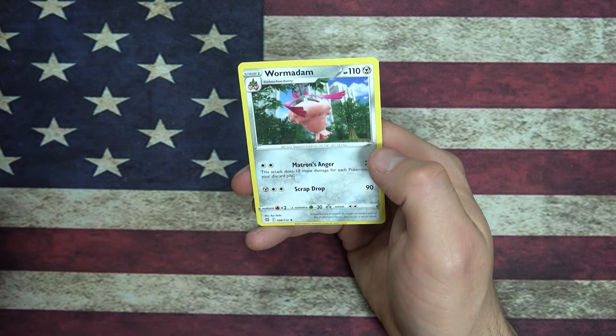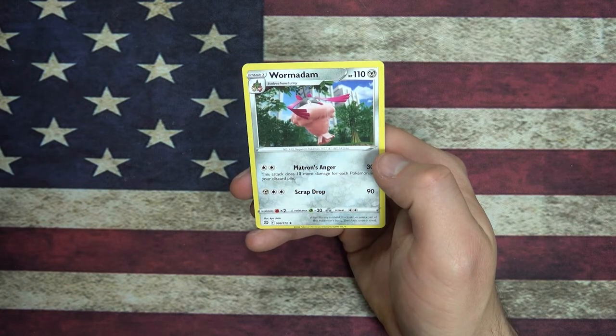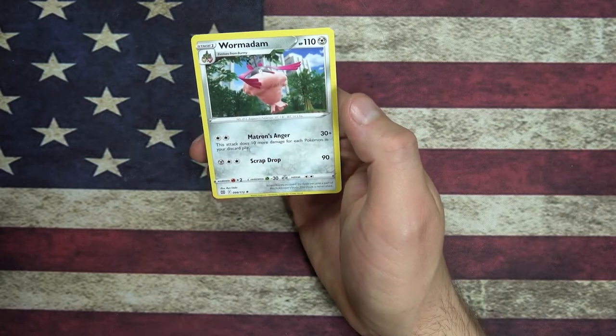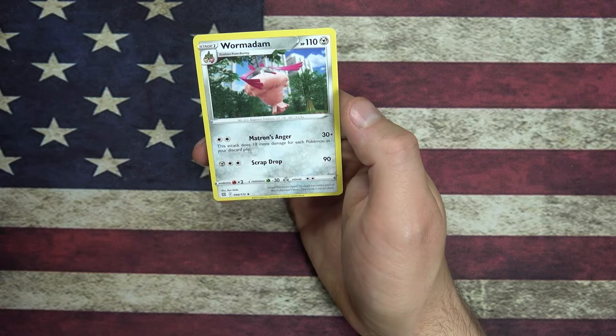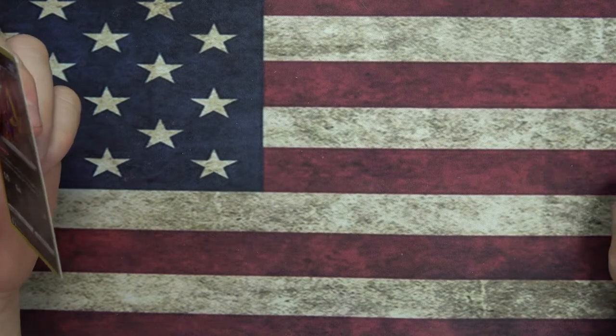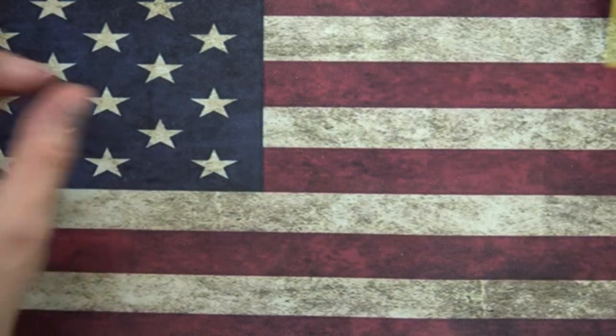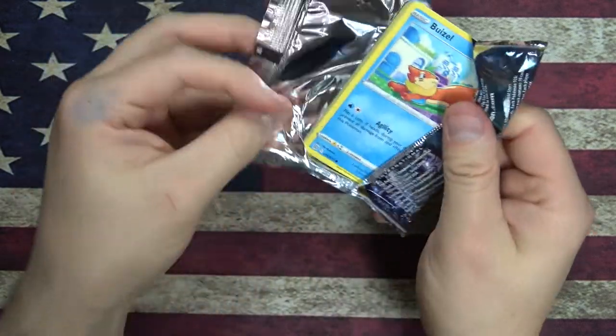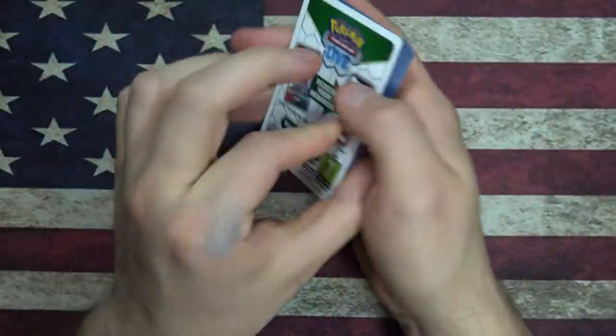And we have a Wormadam — wait, we already got one of these. So there's a — oh okay, so you can get different types of Wormadam. They have the same... huh, interesting. And there's a steel version and a non-steel version. Okay, that's pretty neat. Is that like common in Sword and Shield, where you can get different versions?